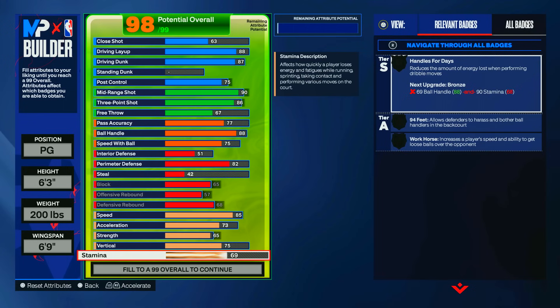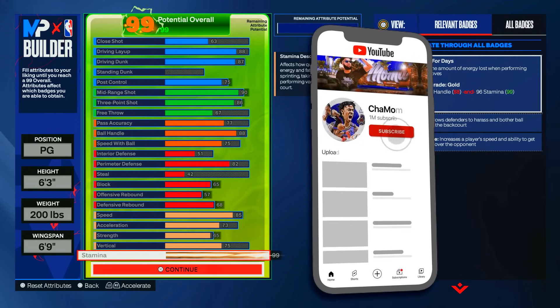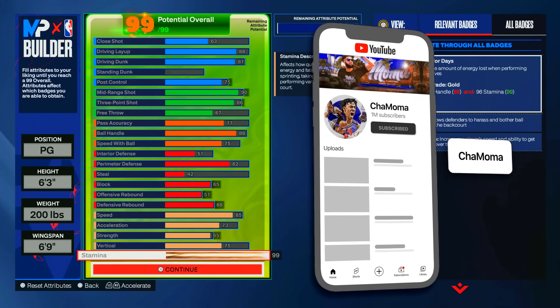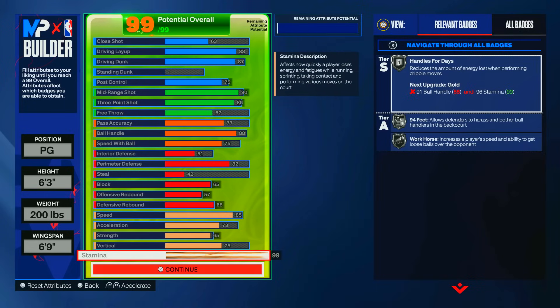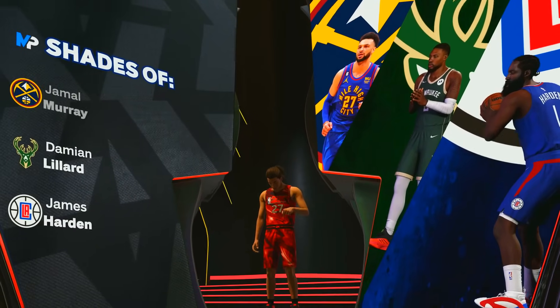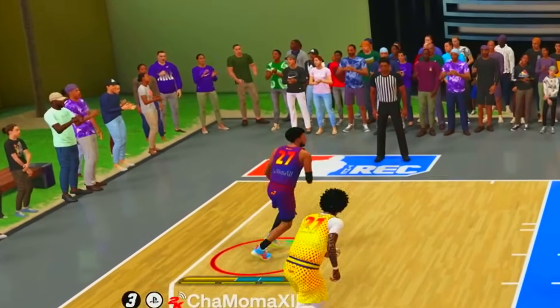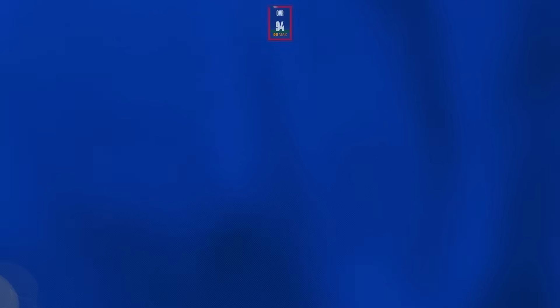With a 6'9" wingspan, the skill set has an 88 layup, 87 driving to get pro contact, and 75 post control so you can do some post fades here and there. You also get a 90 mid-range, 86 three-pointer, and 88 ball control with a slight defense. This build gets the name 'Shot Creating Three Level Threat,' which really captures Jamal Murray's skill set — mid-range scoring, playmaking, three-point shooting, and getting to the hole.